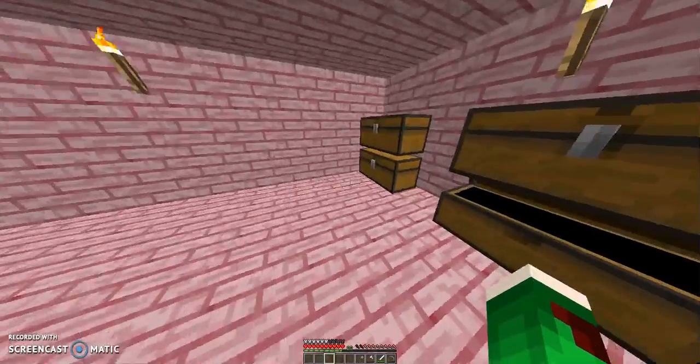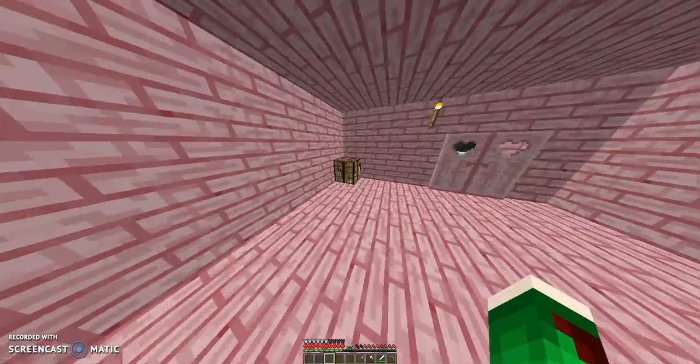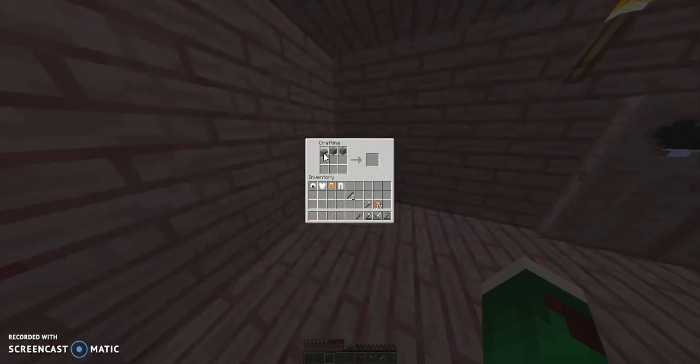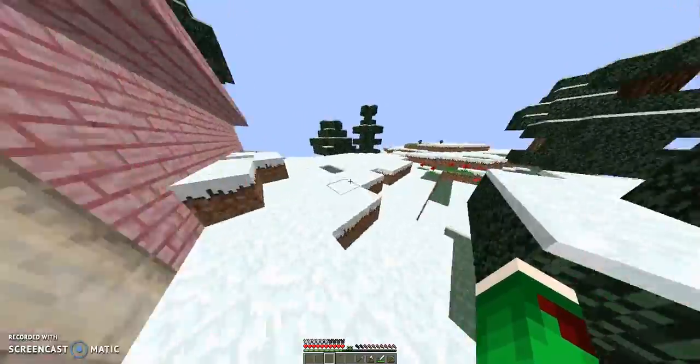I want to bring — not an extra sword, because my sword seems fine. I have an iron axe, and then I would like to bring a pickaxe, just in case. So I'm going to do three, and just look at this — we'll go ahead and make another stone pickaxe real quick, to bring just in case. So we're going to go ahead, and we're going to go adventure.